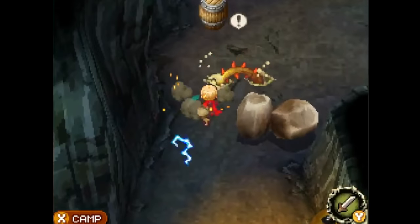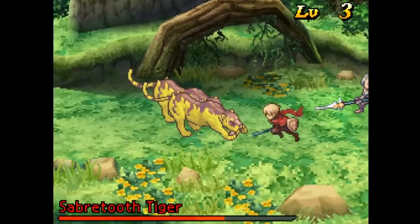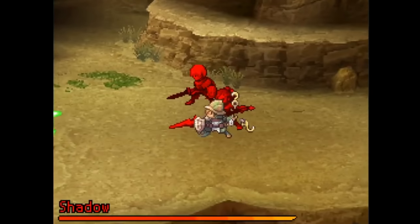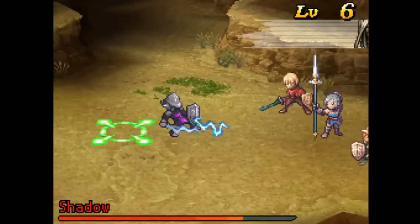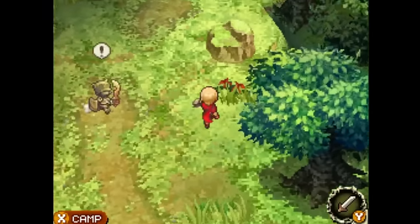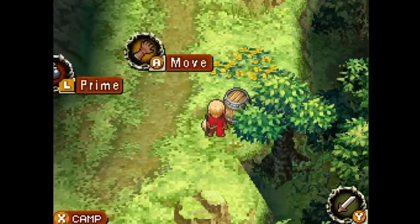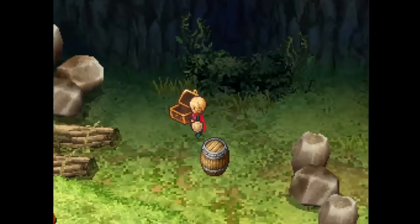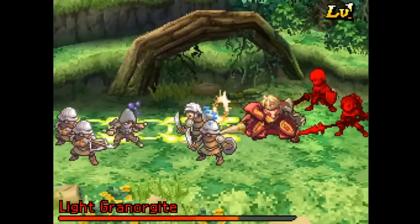Of course, many RPGs live or die by their battle system, and Atlus put a fresh spin on this one. The enemies occupy a 3x3 grid on the left side of the battle screen, and they can move back and forth between the rows. Enemies in the front row will deal more damage than the same enemy in the back; however, the back row offers increased defense. There are even certain formations or alignments of enemies which greatly enhance their stats. Each playable character has certain skills which move opponents around on the grid — one character might push a soldier from the front row to the back, whilst another character sideswipes the soldier moving him from the top row to the bottom. You can even stack multiple enemies on a single cell of the grid, and any attacks on that cell will affect any enemy who stands upon it.